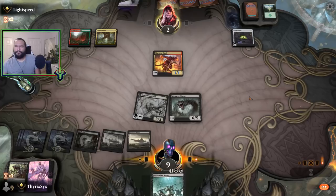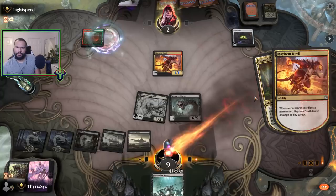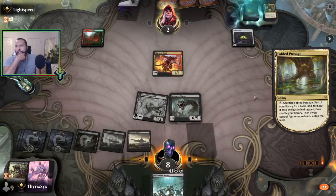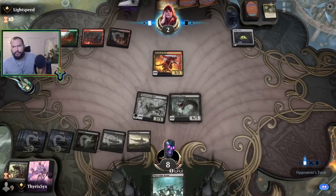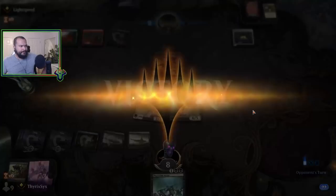Cool — if anything of theirs dies while I still have Massacre Worm and they have a creature die, that's good. They've got a Swamp or Forest... blood crypts — got there. Awesome.